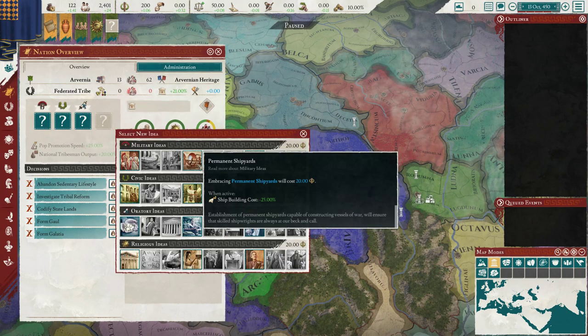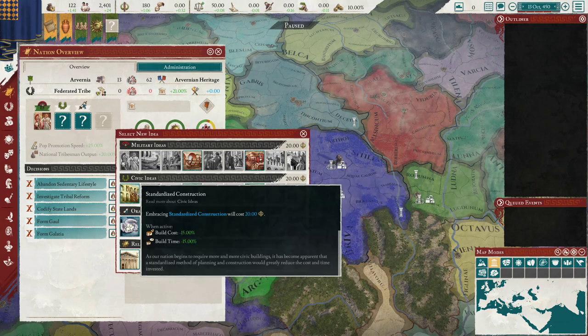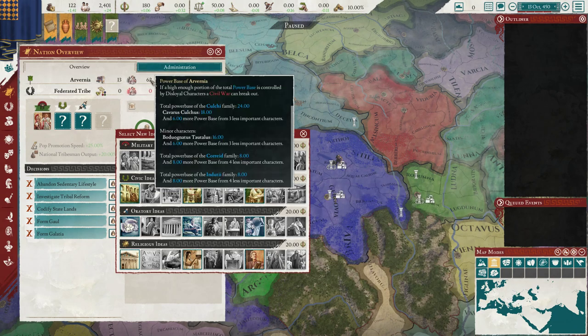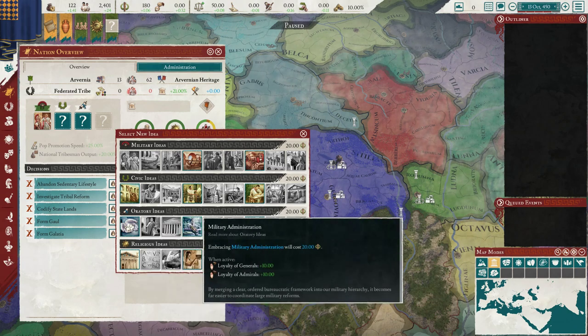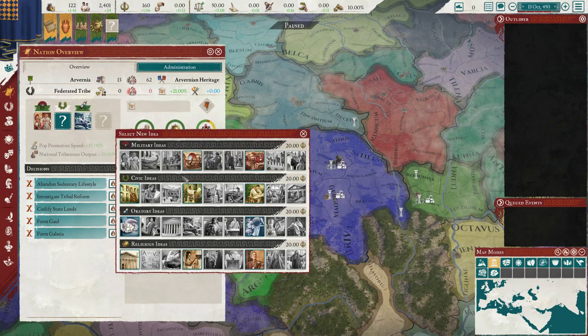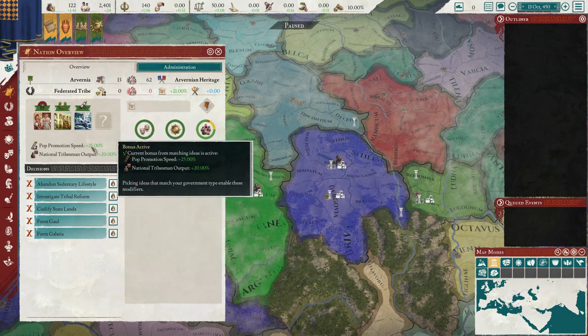We get most income from taxes, so I guess slaves — but I'm not really sure how many slaves we have. Total power base... that's not our pop. Let me put a pin in that. Loyalty of Generals, Corruption down — I think we want this. Oh, tribesmen. I don't think we have a lot of slaves — only five — so that's sort of useless. Maybe cheaper buildings. We've got a prop promotion speed up and national tribesmen output up as well.